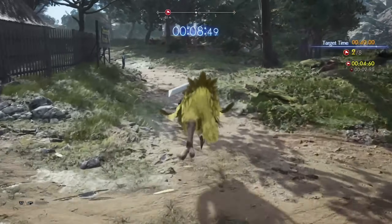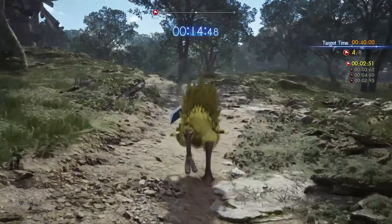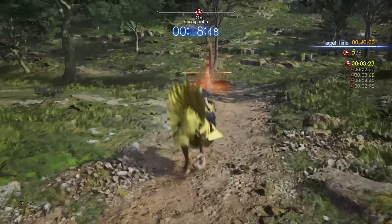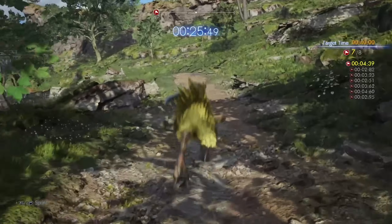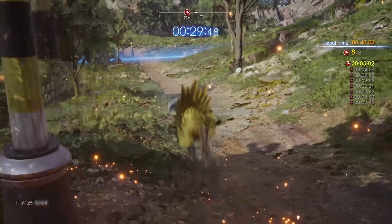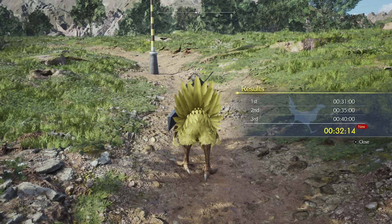Use the training grounds on Bill's ranch to get the hang of Chocoback riding. Pass each of the goalposts in order and complete the course as quickly as you can. Dash with R2 or L3, and jump with Circle. Hustle de Chocobo! Rank 1 reward is a Crescent Moon Charm. I want the first one. Let's go! We zoom. This handles pretty easy. Oh, just shy of first place though.